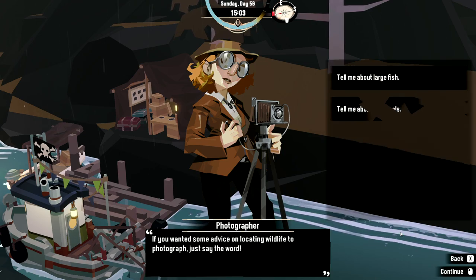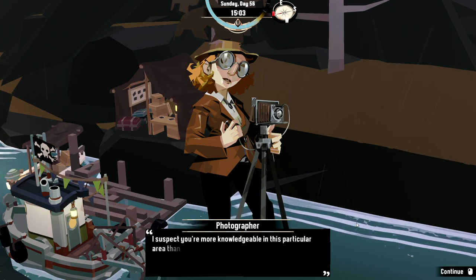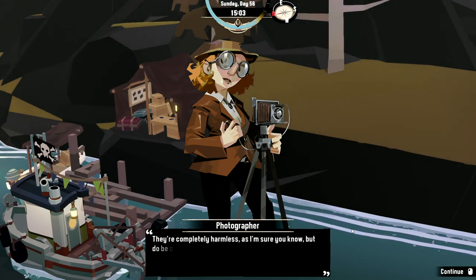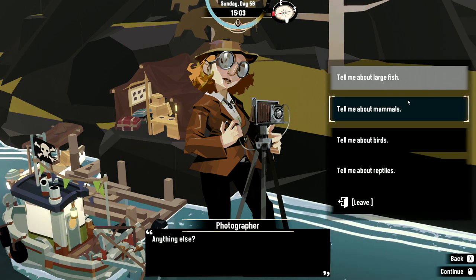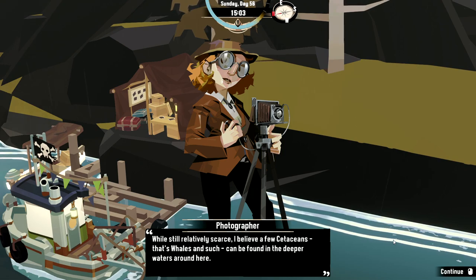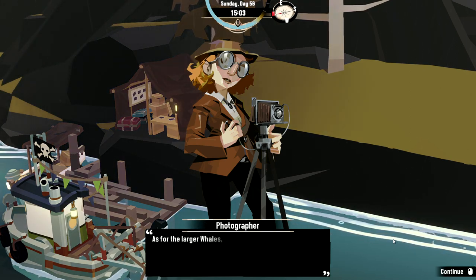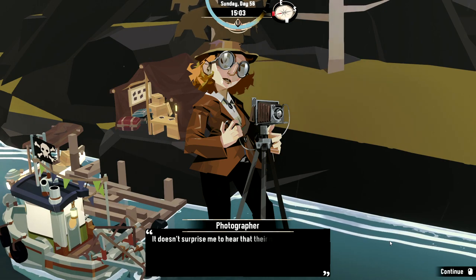'If you wanted some advice on locating wildlife to photograph, just say the word.' Tell me about large fish. 'There are a few shark species around, most notably the huge whale shark. They tend to prefer the warmer waters around Stellar Basin — they're completely harmless, but do be careful around them; you wouldn't want your propellers causing them injury.' What about mammals? 'While still relatively scarce, I believe a few whales and such can be found in the deeper waters. You might be lucky enough to spot a pod of bottlenose dolphins or killer whales — they've been known to swim alongside boats.'